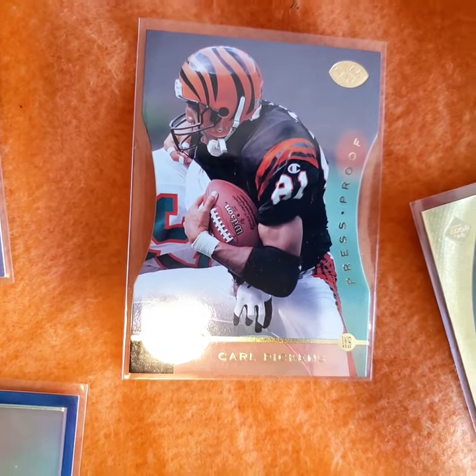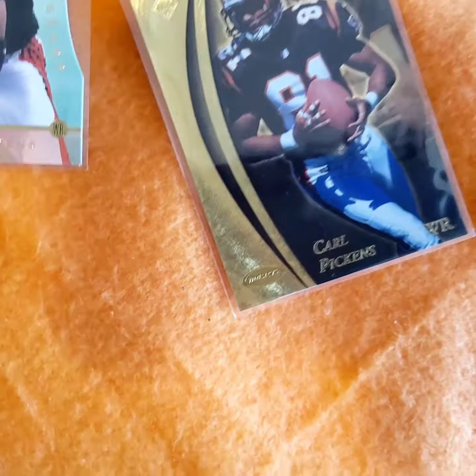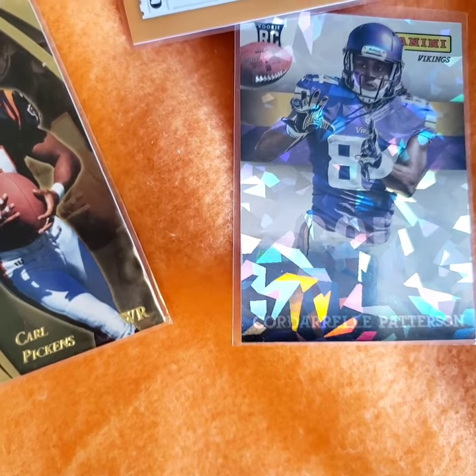Carl Pickens die-cut, Press Proof, Apprentice Proof, Press Proof. Carl Pickens go-card, card number 100. Cordell Patterson Cracked Ice, rookie Panini card.